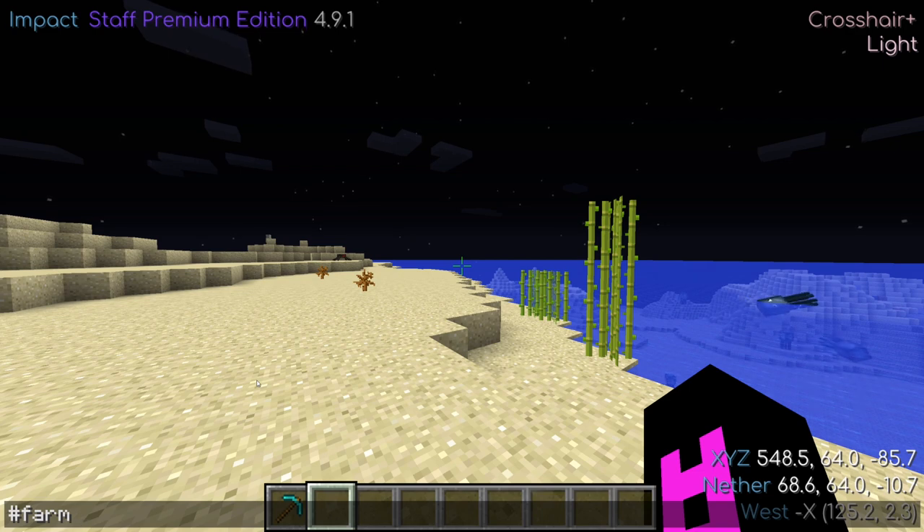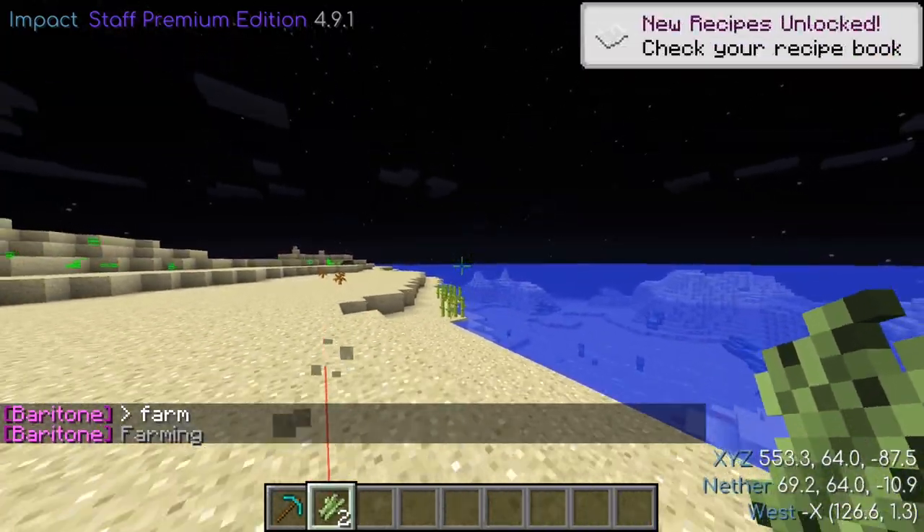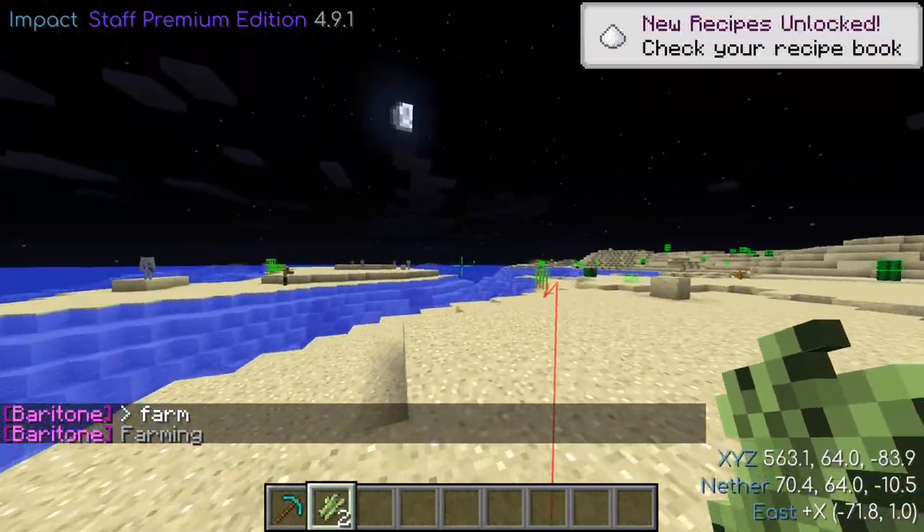The farm command can be used to have Baritone automatically harvest crops. It will leave behind the bottom of cactuses and sugarcane and even replant crops.